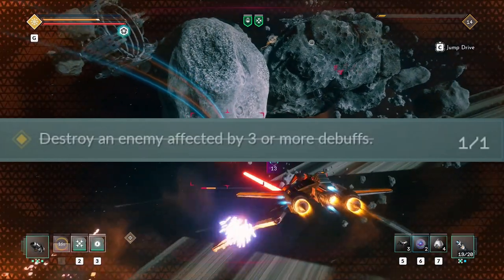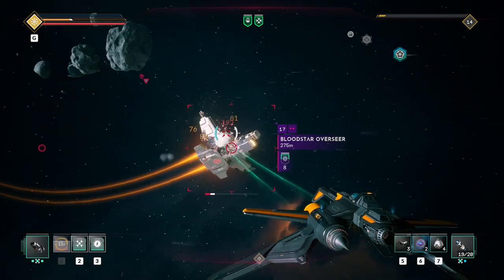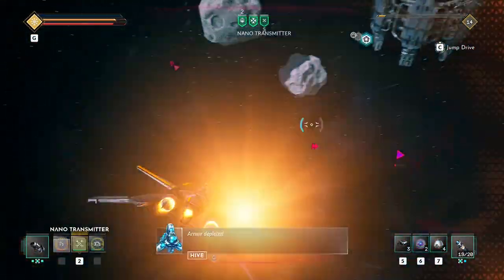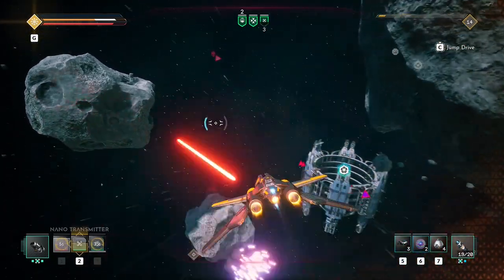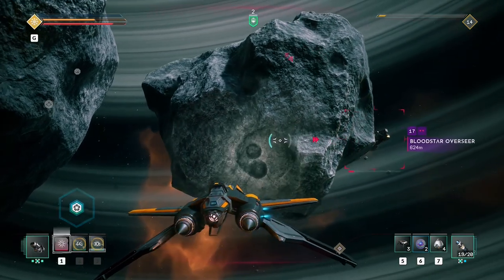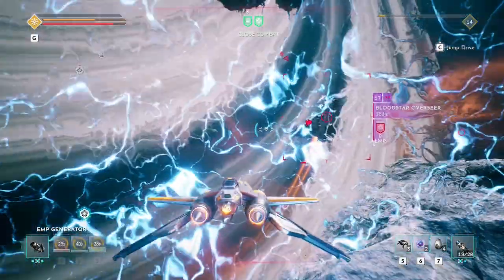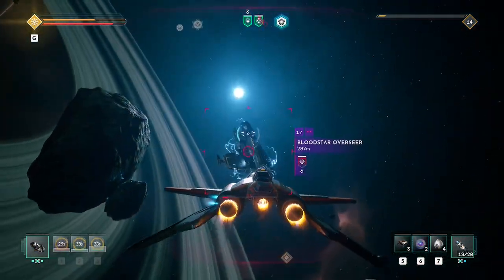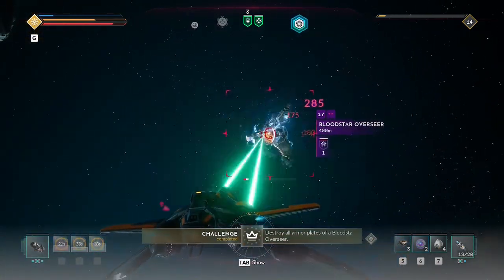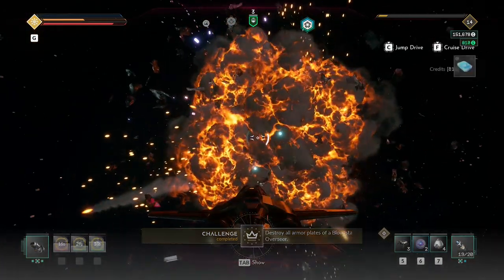The second one requires you to destroy an enemy affected by three or more debuffs. All you need to do is stack three of them onto one ship before destroying it. The two easiest come from the EMP and virus device abilities. Then either use a web or destabilizer missile, or alternatively an EMP missile if you didn't use the device version. Any of those three together will complete the challenge once you've blown up the ship.